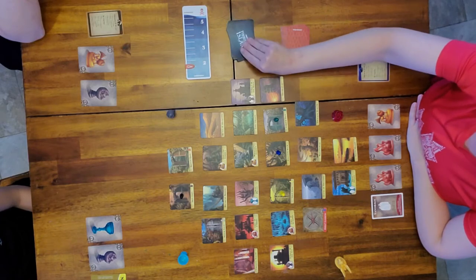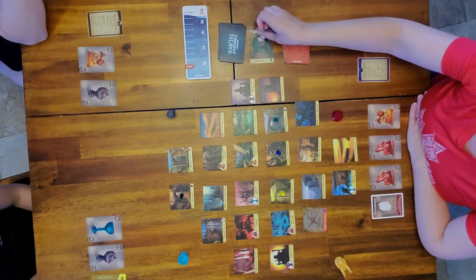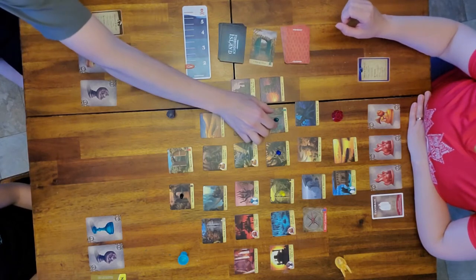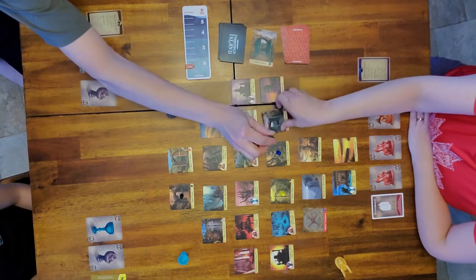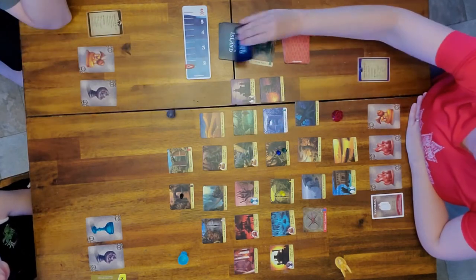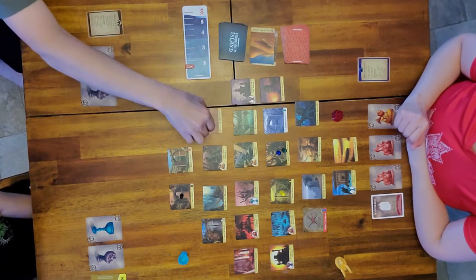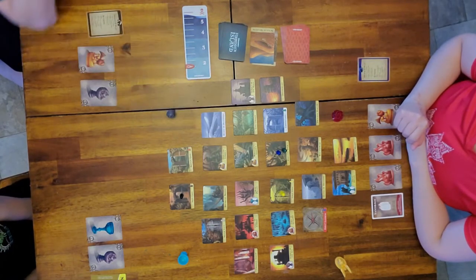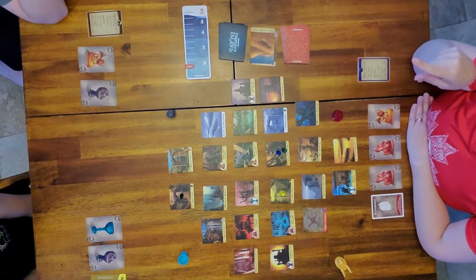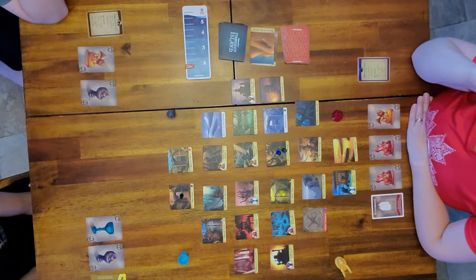Now I'm going to draw flood cards equal to the water level, which is two. The first is Copper Gate - which Rider is on - it just got flooded. The second is Dunes of Deception. Remember, once tiles are flooded only the Diver can move through those tiles.